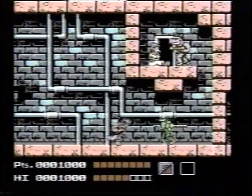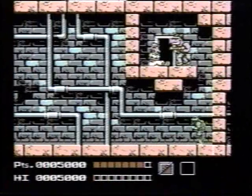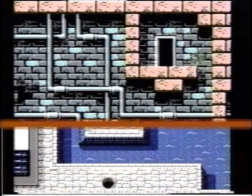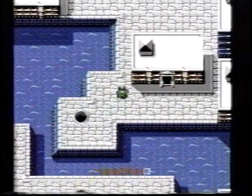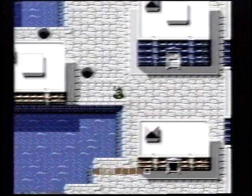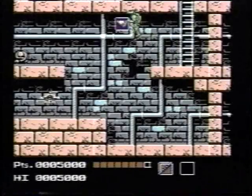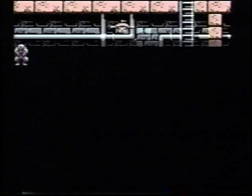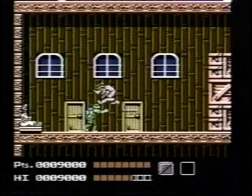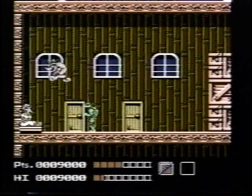As soon as you defeat Rocksteady, Bebop will take off with April. Follow them to the hideout. You don't need to climb down each manhole — you can go past the first one, but don't ignore the next. There's pizza down here and you can get it again and again; recharge your turtles this way. Rescue April by calling in Donatello against Bebop. Give him a good thrashing with the bow staff.